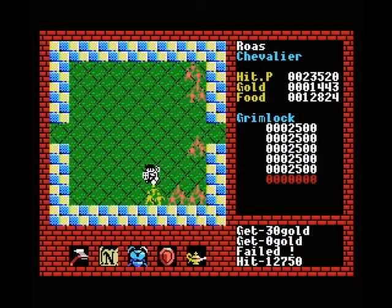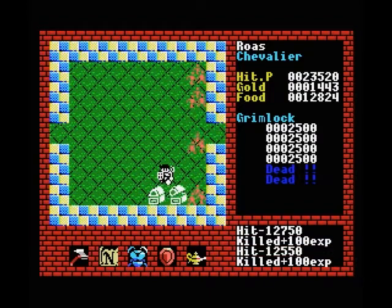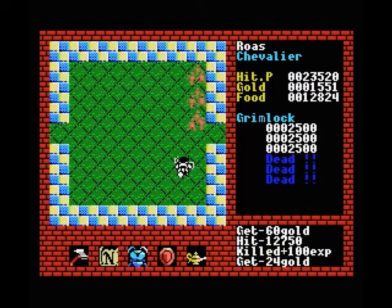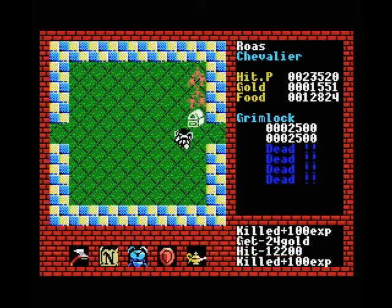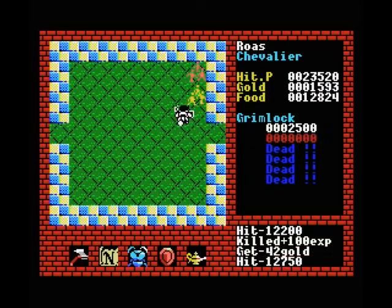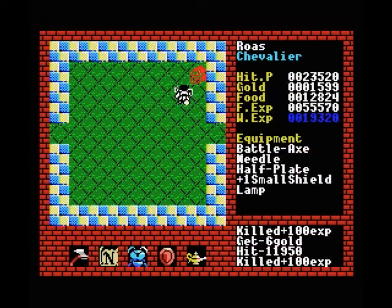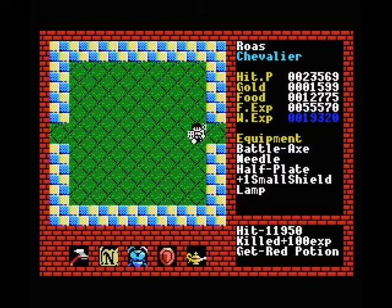Grimlocks are immune to Needle - that's right, because they use it themselves. I'm not going to bother swapping out my spells, I'll just hit them with my axe. Red potion - always nice. I haven't used a lot of red potion so far, but with the boss at the end of this level I might.